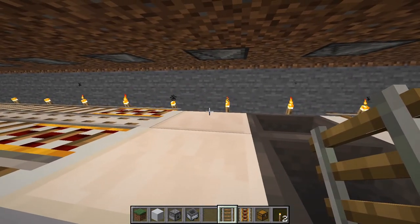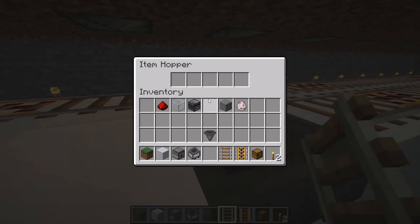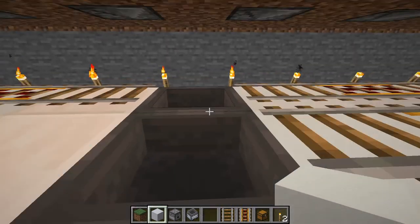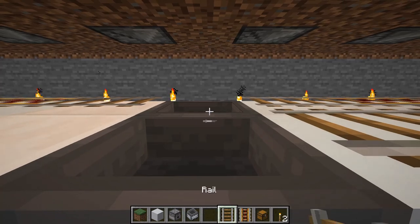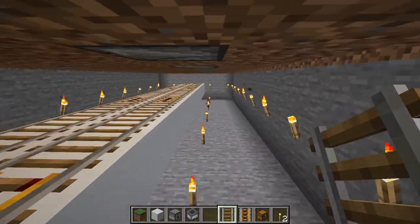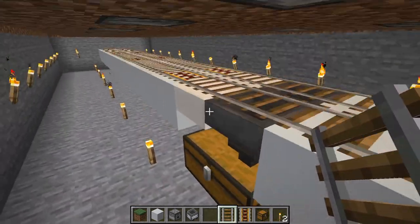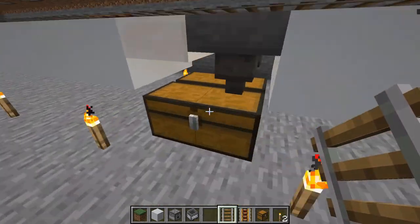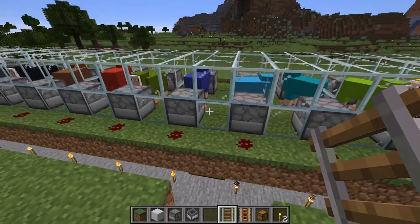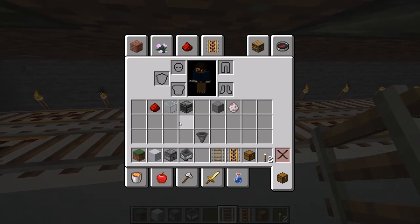Don't forget you have to crouch to place a block on top of a hopper. Crouch and place it right over the hopper just like that. When the minecart with hopper passes over that stationary hopper, it will drop two or three items from its contents into the hopper and eventually into the chest.